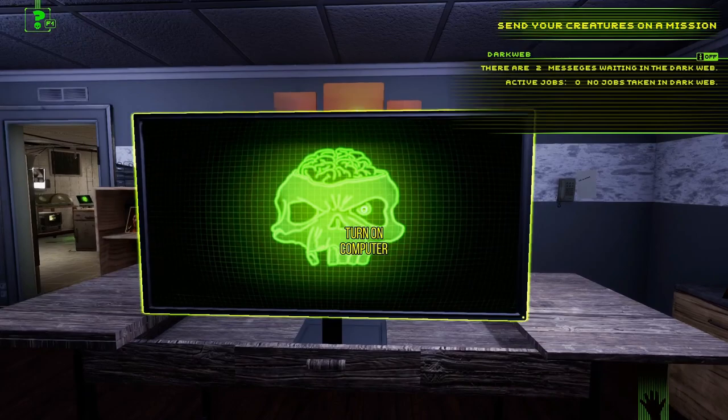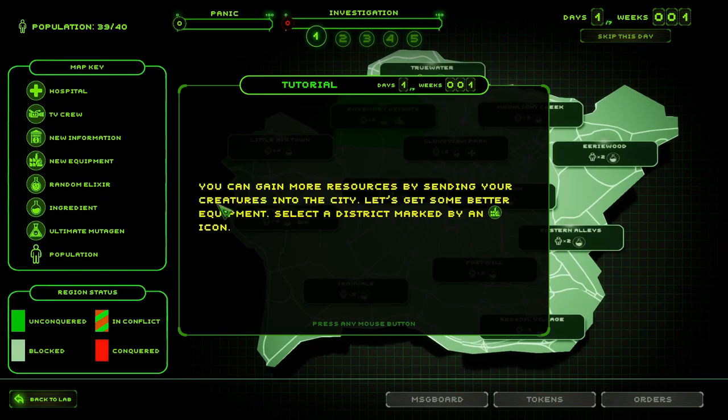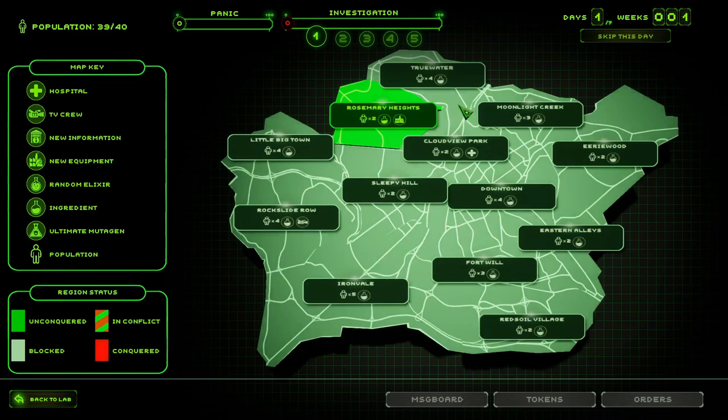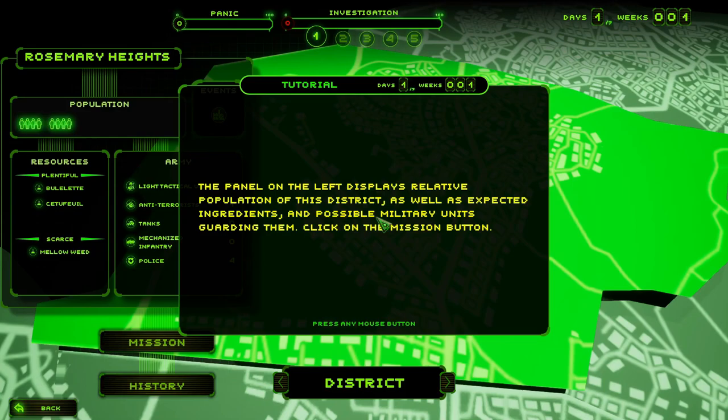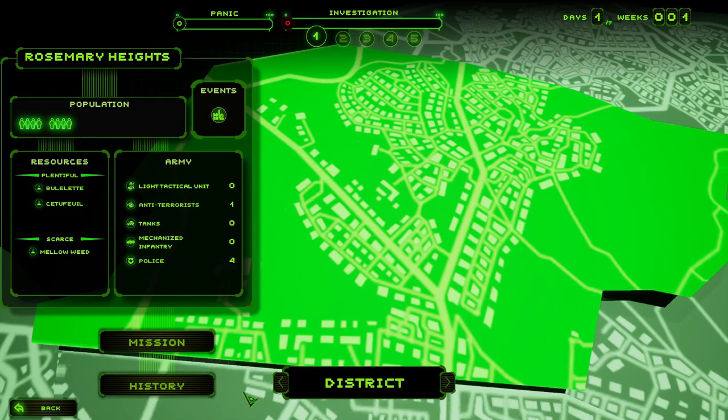There's a computer here — turn it on. You can gain more resources by sending your creatures into the city. Select a district to get some better equipment. The panel on the left displays the relative population of the district as well as expected ingredients and possible military units guarding them. Let me look quickly — mellow weed is scarce; the army has one anti-terrorist unit and four police.